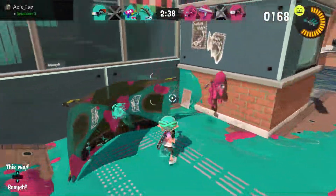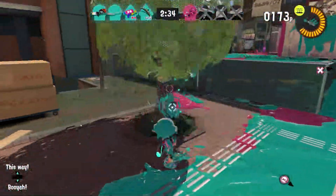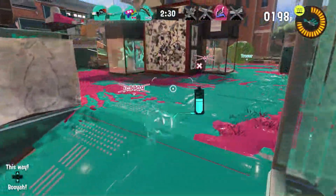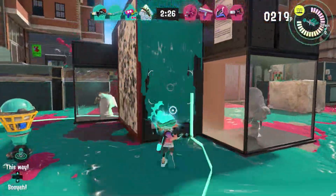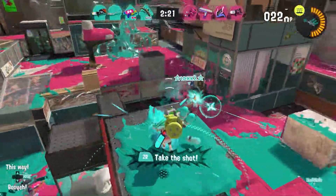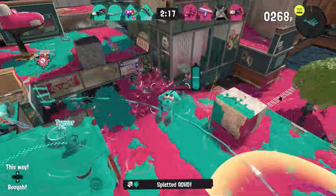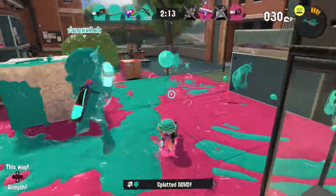I've got a shield up — you better like it in the corner there, bud. He's trying to run away and I ran out of ink, but my teammates came in clutch for me. I'm going to put a mine right here. I got him — right as he was ulting too, even better. I think there's someone back here though.